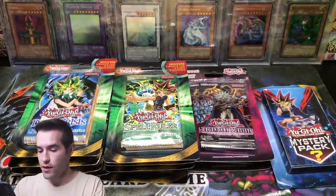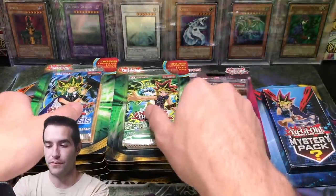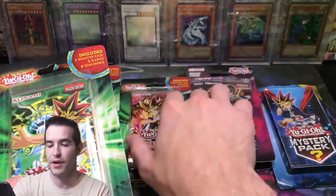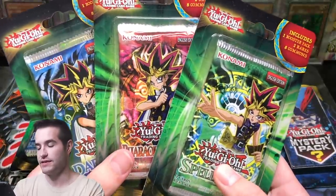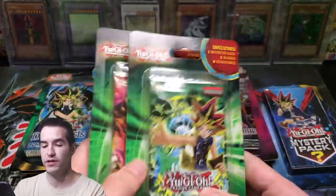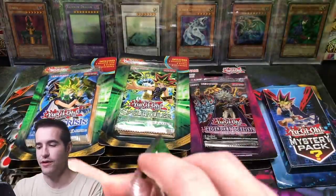Let's start with the Speed Duel and get it over with. First, let me show you guys all these blisters that we got. We got a bunch of Dark Crisis, two Pharaoh Servant and one Spell Ruler. I just got everything they had, which wasn't too much — it was like eight total.